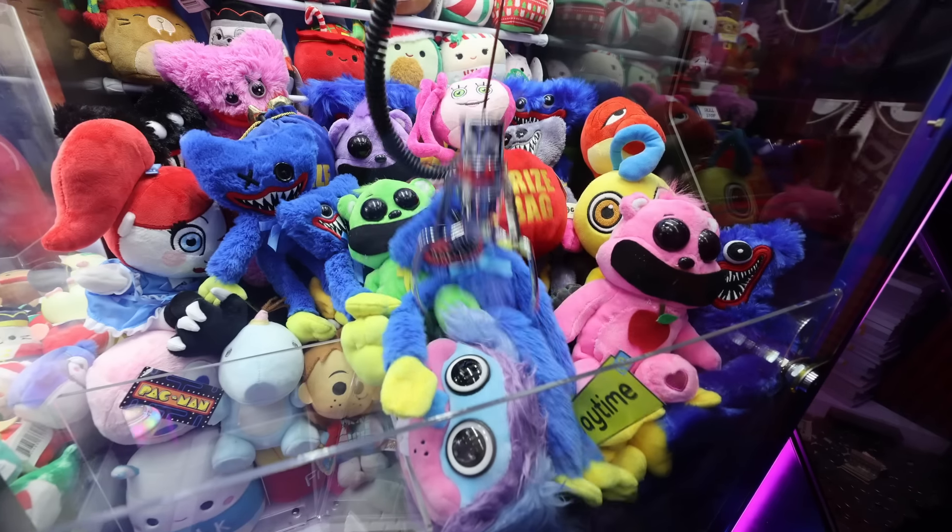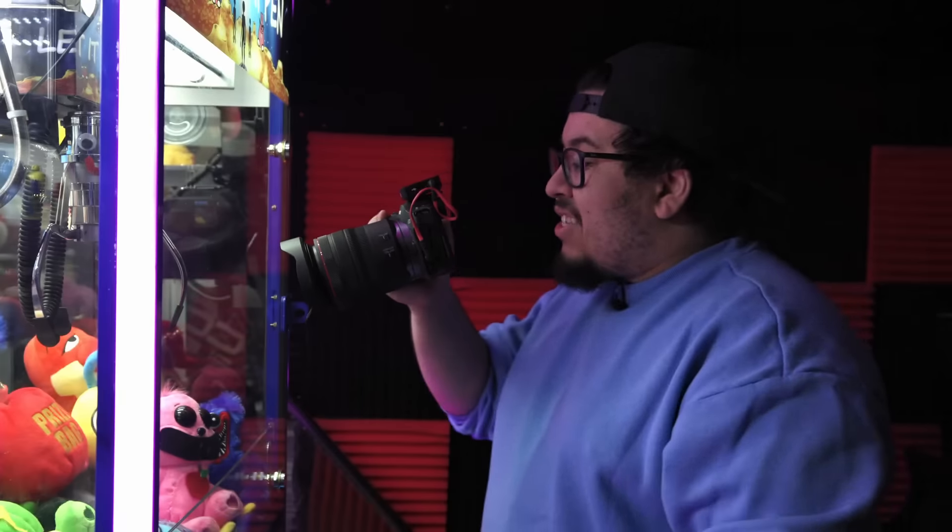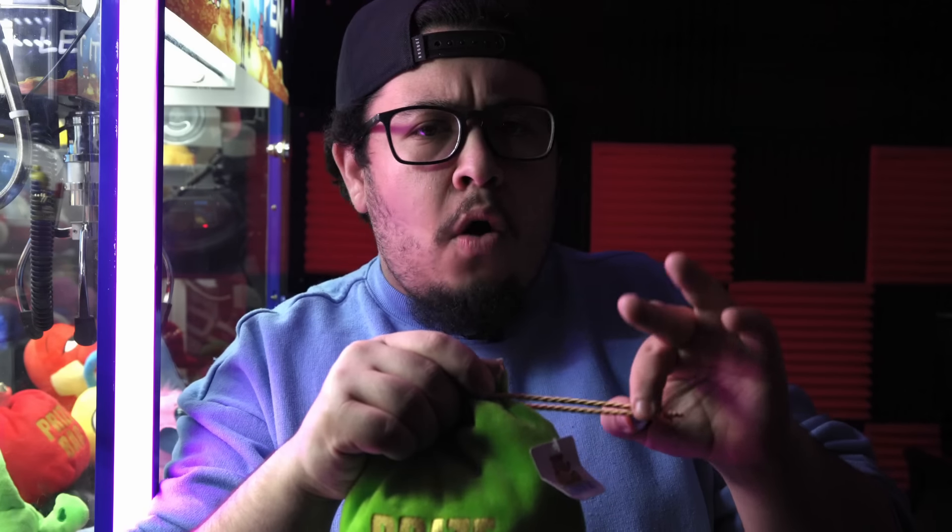Poppy Playtime Chapter 3 plushies are stuck inside this claw machine, and today we're going to try and win them all with only $20. We even got some of the smiling critters in here — the blue one, the green one, the pink one, and also catnap back there and a yellow one. I don't know the names of all these characters, but I do know catnap because I think everyone knows catnap.